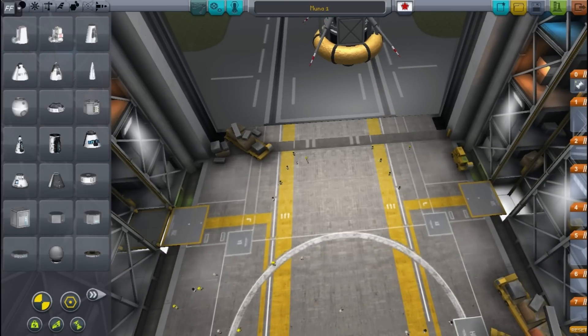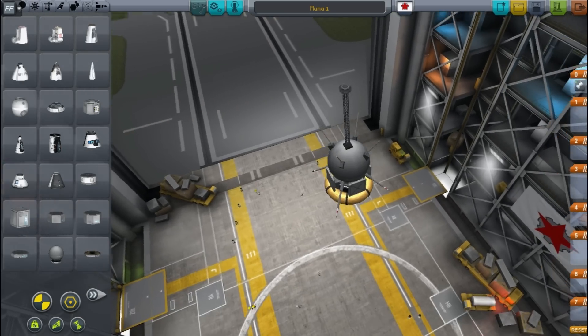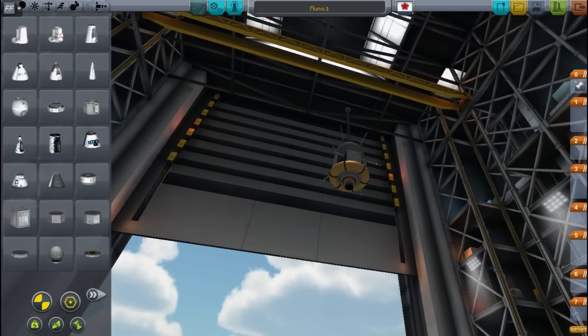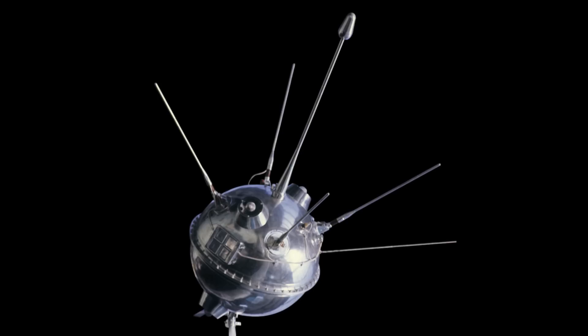The probe itself has a spike on the top - this is like the impactor kind of antenna which the lunar probe used. It's got its own propulsion, which is different - that didn't happen in real life. And it's got solar panels just so that we can actually use it. This is the original lunar probe design.